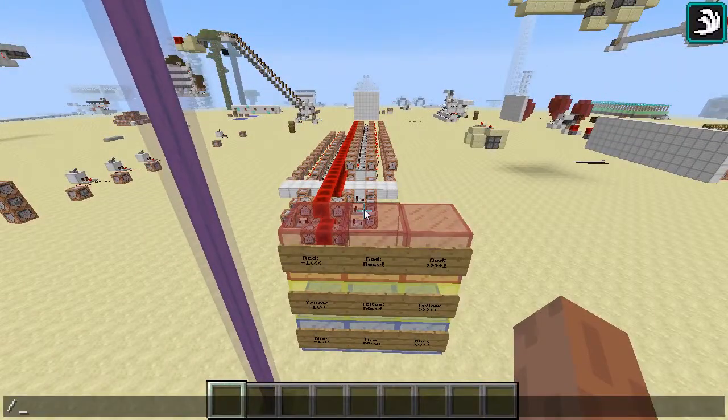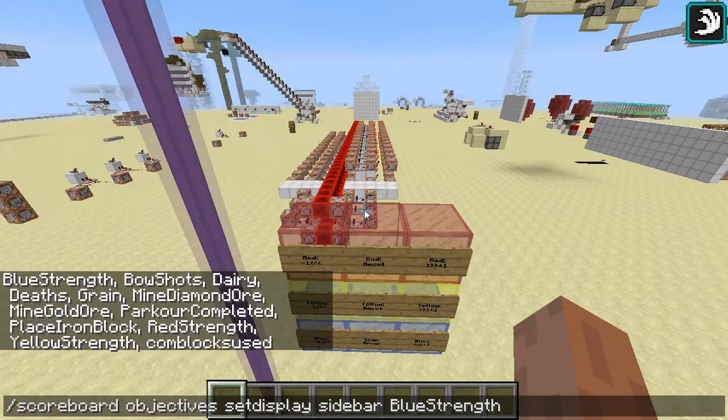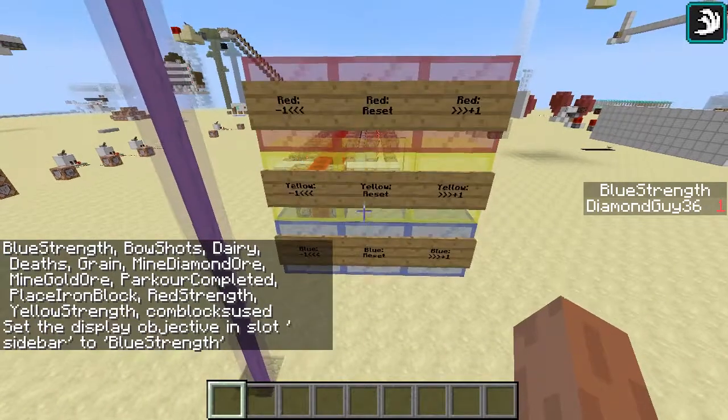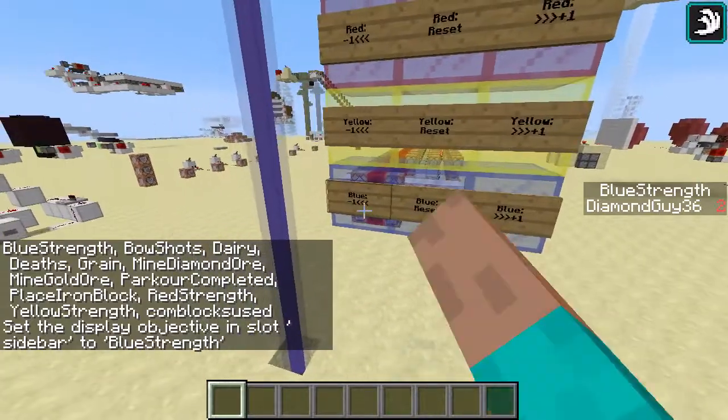So, if I go slash scoreboard, objectives, set display, sidebar — like blue is blue strength — and right now that's set to one. Then we can increase it all the way up to 15.